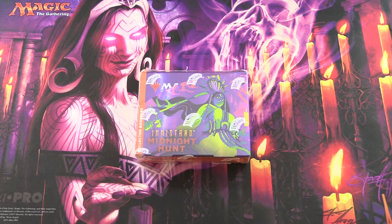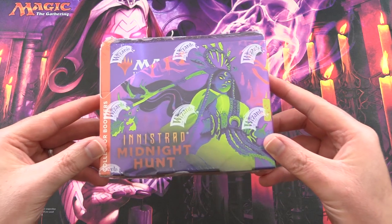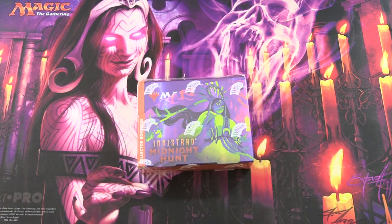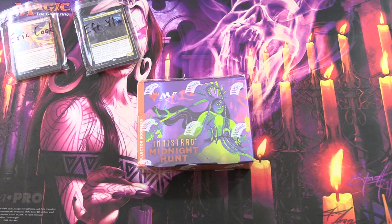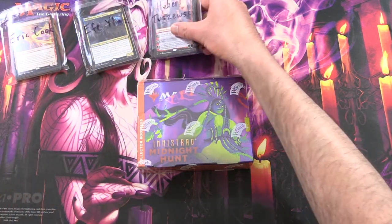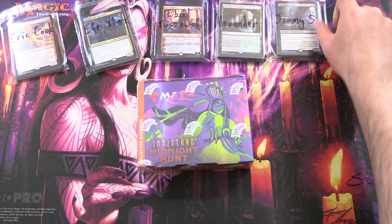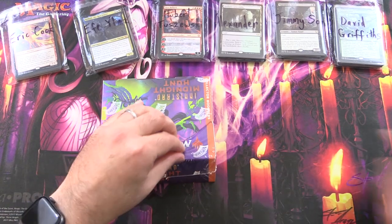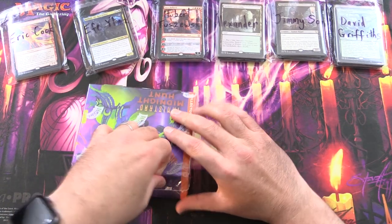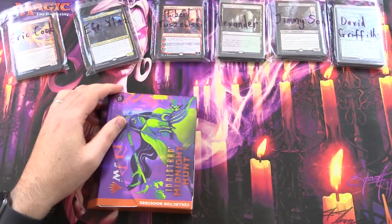Today on MTG Unpack, we're getting stuck into an Innistrad Midnight Hunt Collector Booster Box. So let's introduce the patrons today. We have Eric Cook, F.A. Jums, Hubert Tazewski, Alexander, Jimmy Sun, and finally David Griffiths. Looking forward to getting stuck into it. We'll also have some packs for the channel, so good luck to everybody.